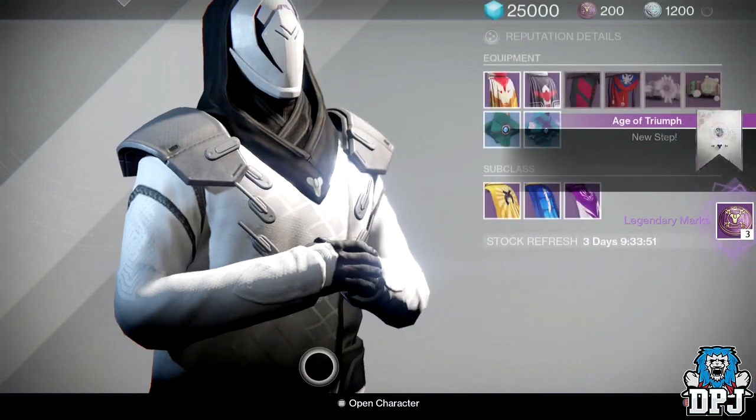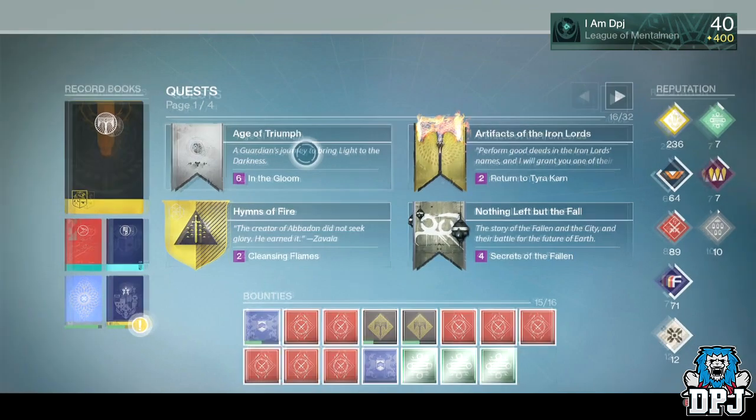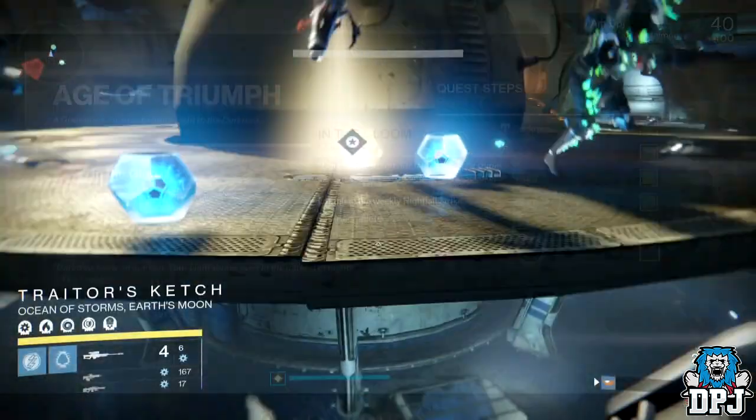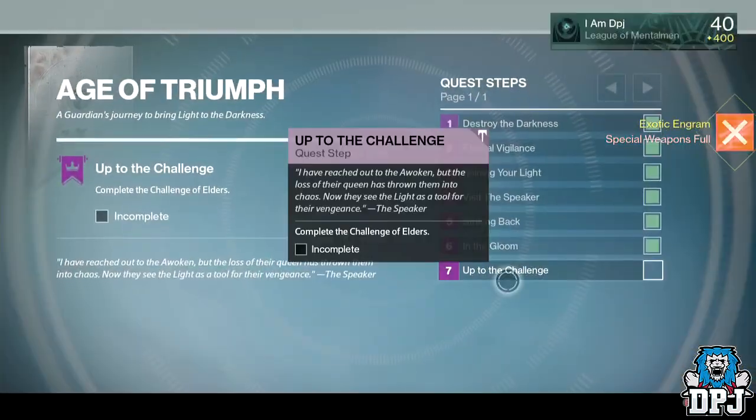Once you've done that, head back and have a chat with the Speaker. You will then be guided to complete three SIVA Crisis strikes. Once you've done that, the next step is called In the Gloom, where you have to complete the weekly Nightfall.